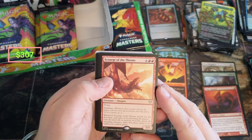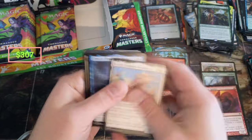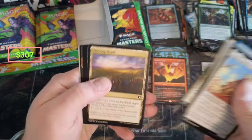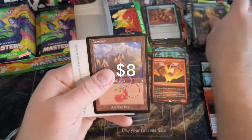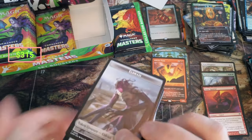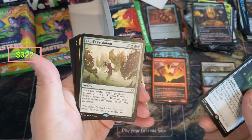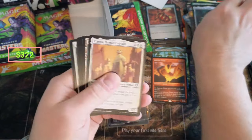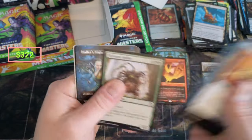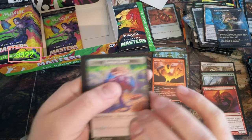Scourge of the Throne — I'll set this one aside for a moment. Fencing, Armory, a nice $8 Soul Ring. Guys, we are just bringing it today — this is incredible. Whatever boxes I have sitting around, I'm just going to keep on ripping because this day is incredible. Sword of the Animist. Reliquary Tower. Sunblade, Nightblade, Moonblade. Cards are really loose in here.